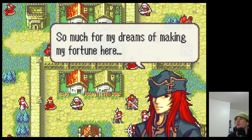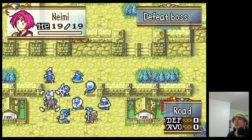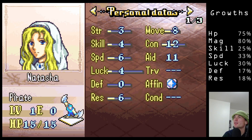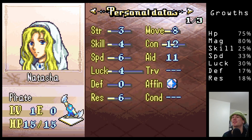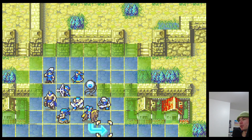Let's quickly go over Natasha's growths. Natasha is a pirate with a 75% HP growth, 80% strength, 25% skill, 33% speed, 30% luck, 17% defense, and 18% resistance. Her strength is great, so that's good. Everything else is a little bit low. Okay, let's get started.